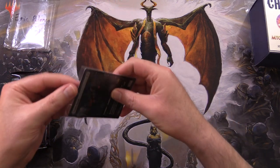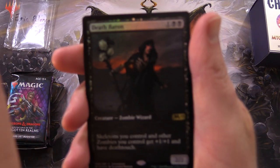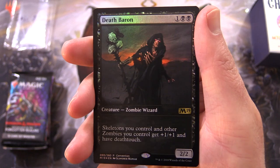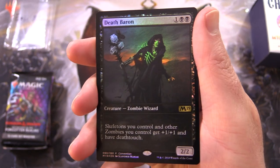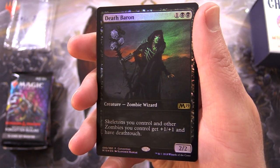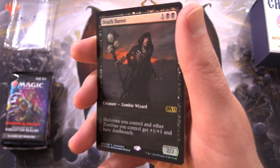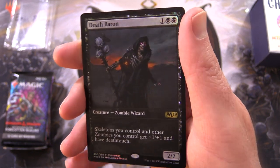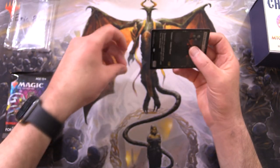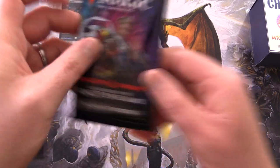Let's take a look at your zombie. Crank that lighting, it's still a little bit dingy there. We have Death Baron — Creature, Zombie Wizard, 2/2 for 3. Skeletons you control and other Zombies you control get +1/+1 and have Deathtouch. Nice, so this is like a convention exclusive. Pop that in the sleeve and get to cracking.